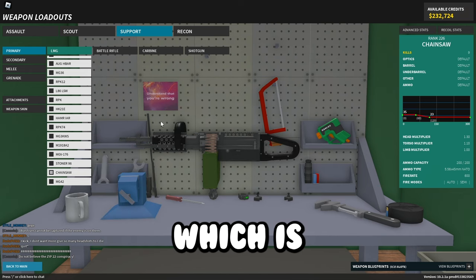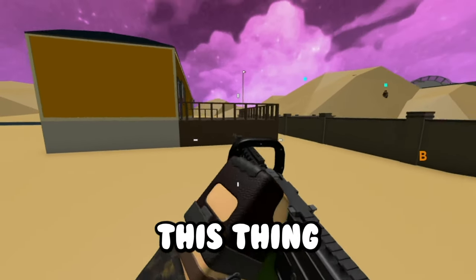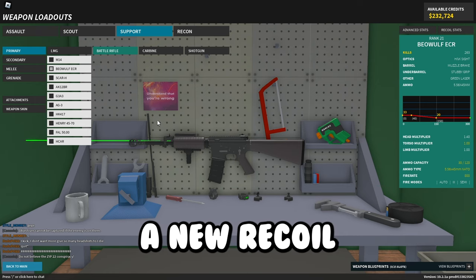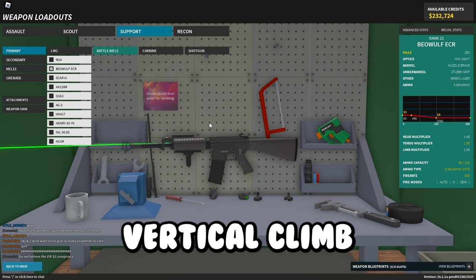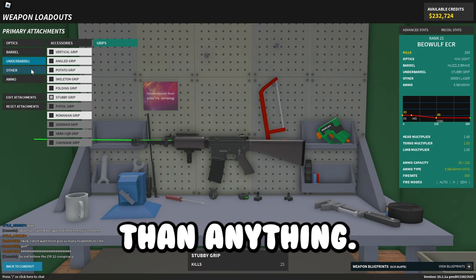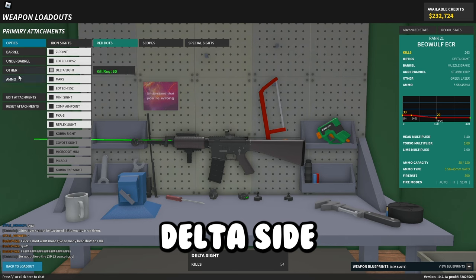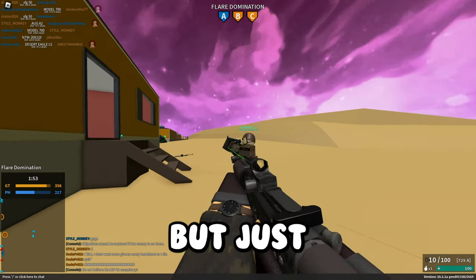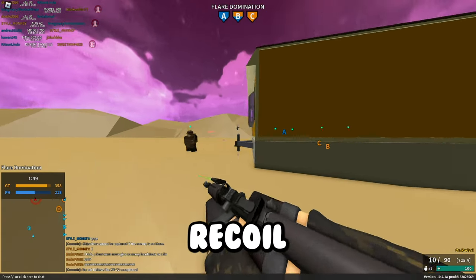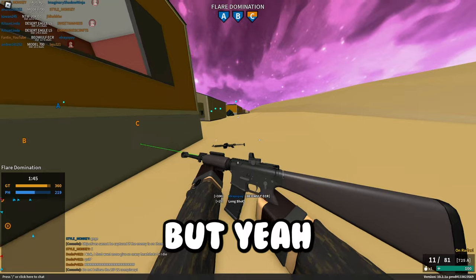Next is the Chainsaw, which has tweaked recoil making it more accurate. With the battle rifles, the Beowulf ECR got a new recoil that increases vertical climb and decreases horizontal sway — it's more of a rework than anything. As you can see, it has a lot more vertical recoil than horizontal like it did before, which I don't really think is a big deal.